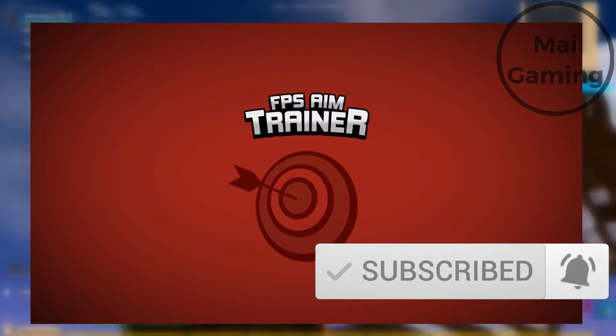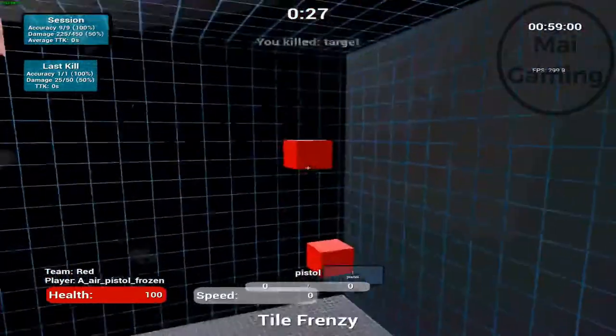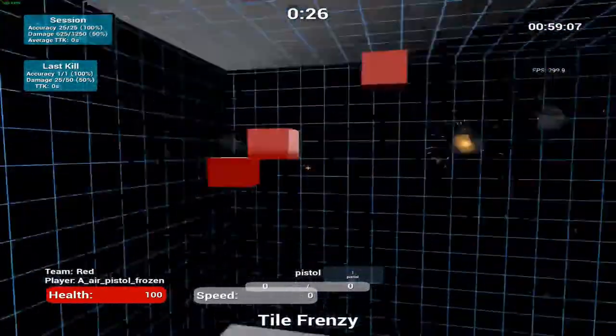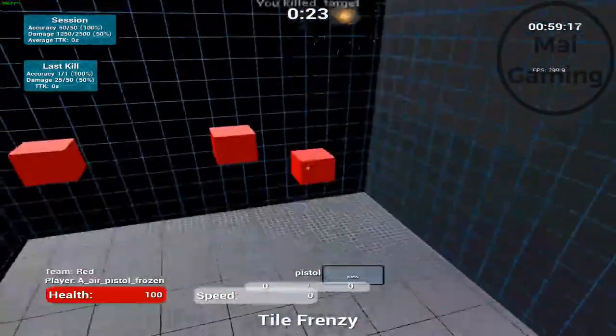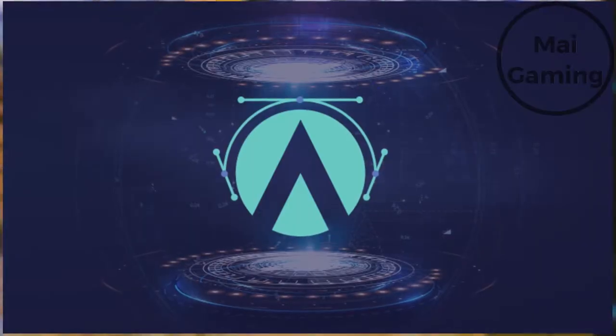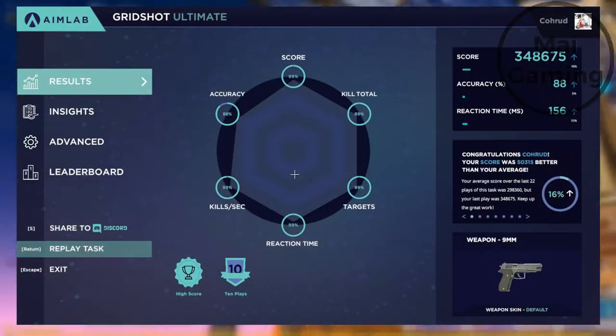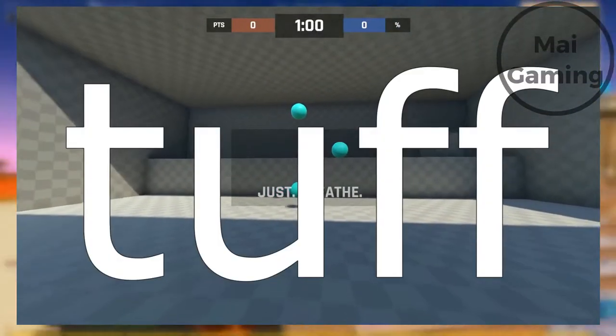You can buy Kovacs Aim Trainer on Steam for $10, and it's one of the best investments you can make — a ton of drills and courses. I'll link a video and document if you're interested in what scenarios are best for beginners. The free option, which actually isn't bad, is Aim Lab. You can download it in the description. By the way, I'm not sponsored by any company, because I only have 100 subscribers.